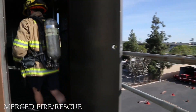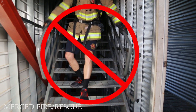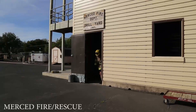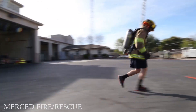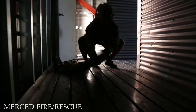The candidate will then re-enter the tower and descend the interior stairwell to the bottom floor and out past the start finish line. With both feet past the start finish line, they will re-enter the tower to the third floor and retrieve the hose that was dropped off on the X.